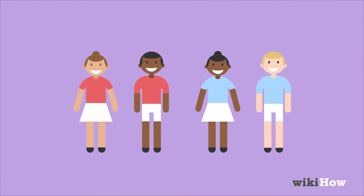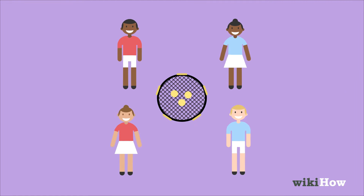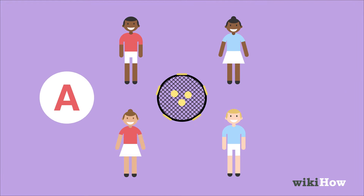To play, first break into two teams of two and stand in a loose circle around the net, with Team A on one side and Team B on the other.